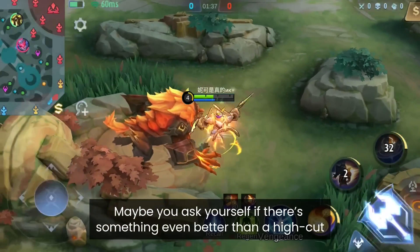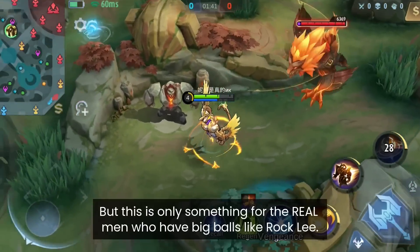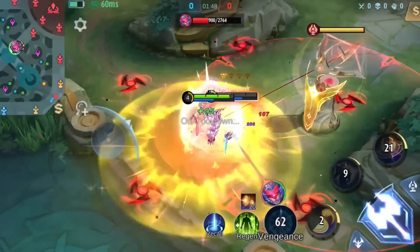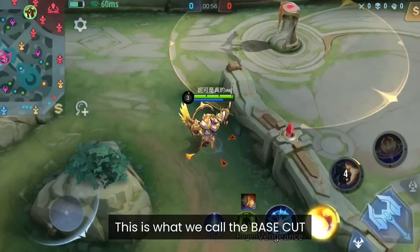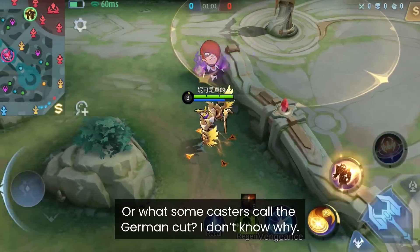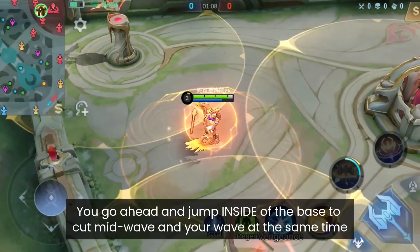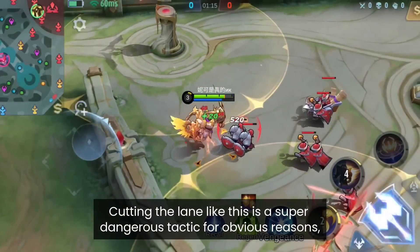If you're wondering if there's something even better than a high cut — yes, there is. This is what we call the base cut, or what some casters call the German cut. You jump inside the base to cut the mid wave and your wave at the same time. It's a super dangerous tactic for obvious reasons.